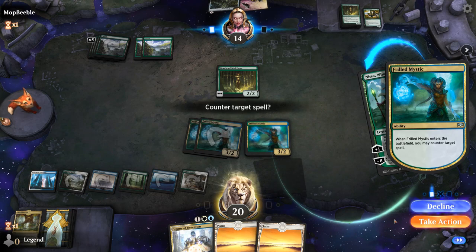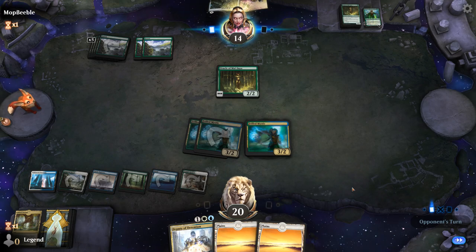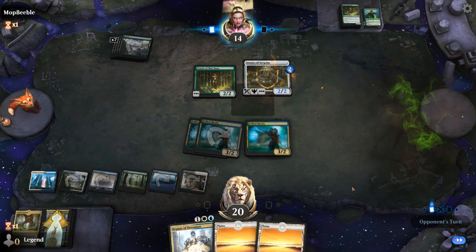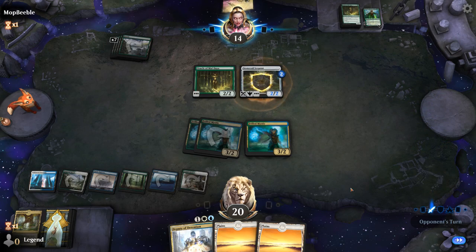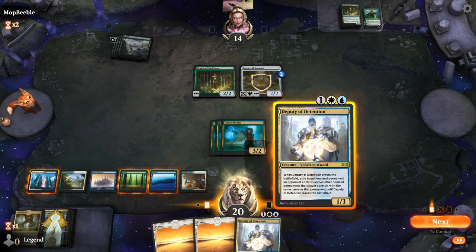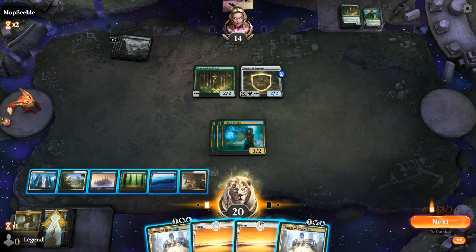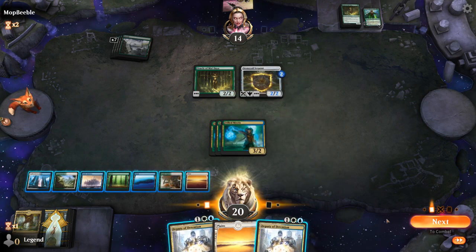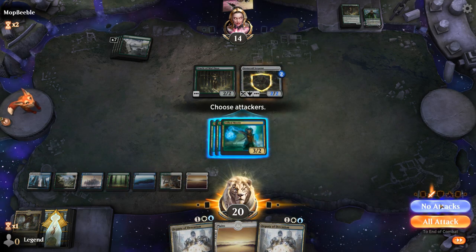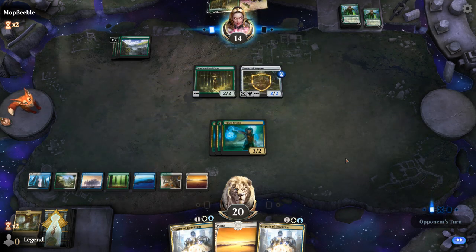More Frilled Mystics — next turn if I draw Emil I can play it and flicker the Mystic. Could play a 2/2 Stone Coil just to block. More Deputies — I'll get rid of the Oracle now, although there's another Oracle coming up so maybe I should wait. I'll just scry with Castle instead, no attacks because I can't get past the Stone Coil. More Nissas on top.